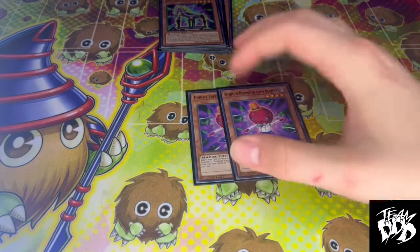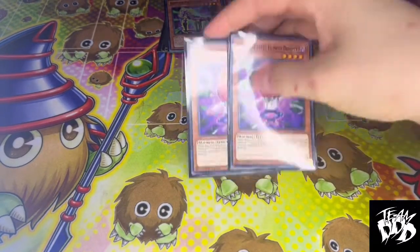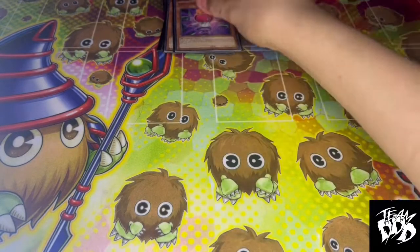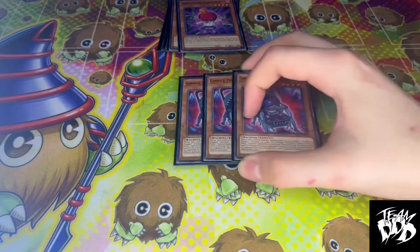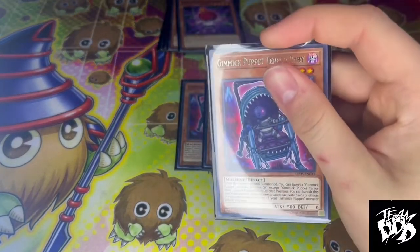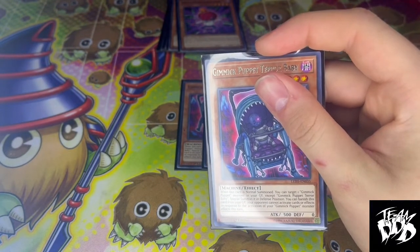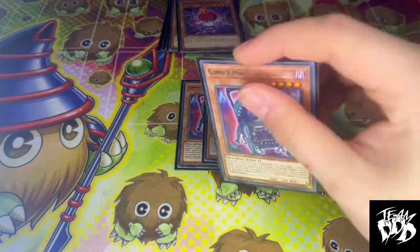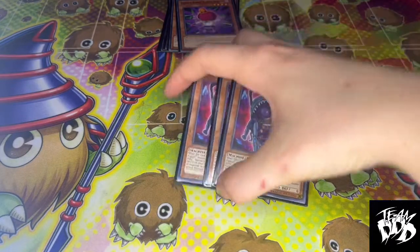Another 2-of is Humpty Dumpty. Humpty Dumpty is played because if this is Normal or Special Summoned, you can Special Summon a Gimmick Puppet from your hand. Three Terror Baby — Terror Baby is a 3-of because you can target a Gimmick Puppet monster in your graveyard and Special Summon it in Defense Mode, then you can banish this and your opponent cannot activate things in response to Gimmick Puppets.